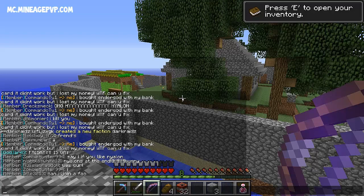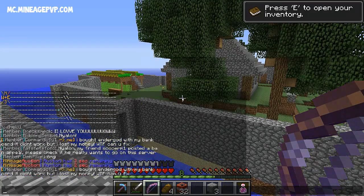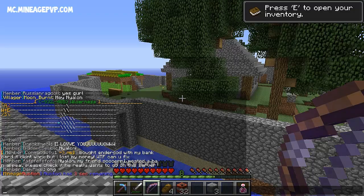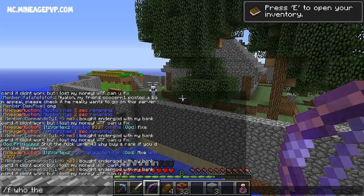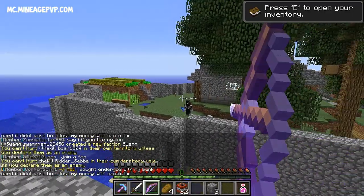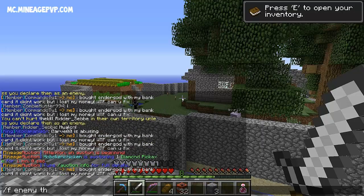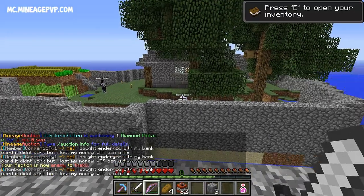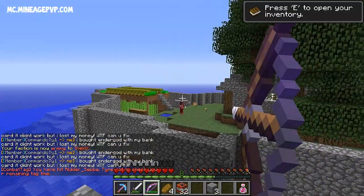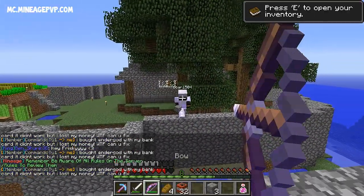Let's do slash f map — that is a faction called 'The Kill.' Slash f who the kill... oh we can take these guys, this is why I brought a bow! We can shoot these guys — slash f enemy the kill — we've enemied them, we can shoot this guy. He's gone! We can get his bow, good good good.